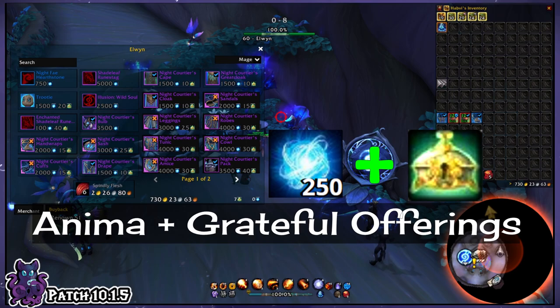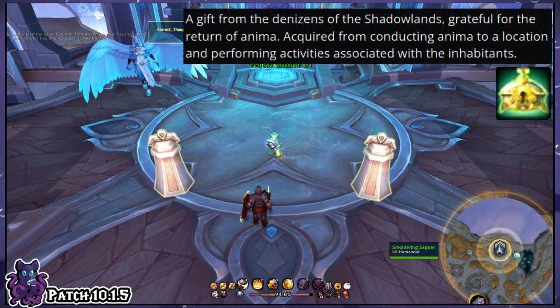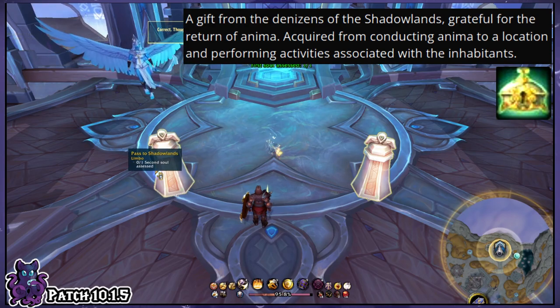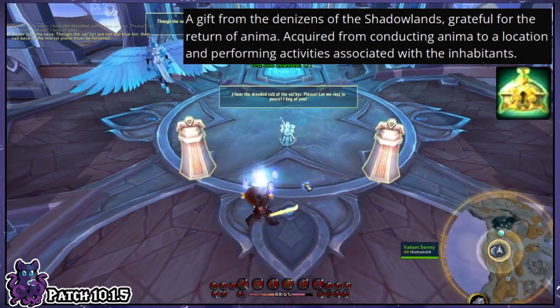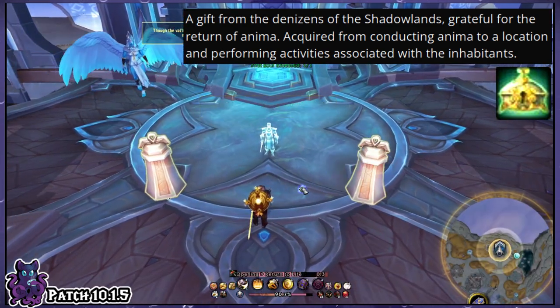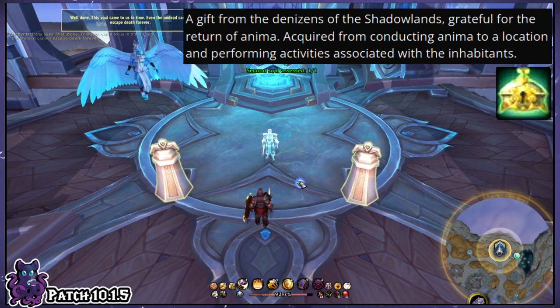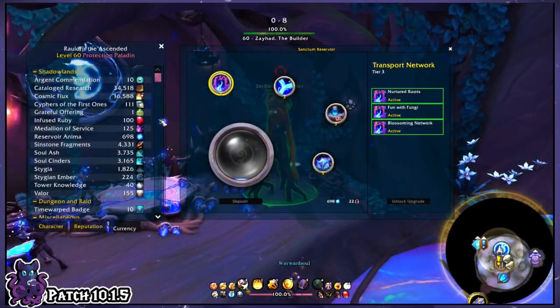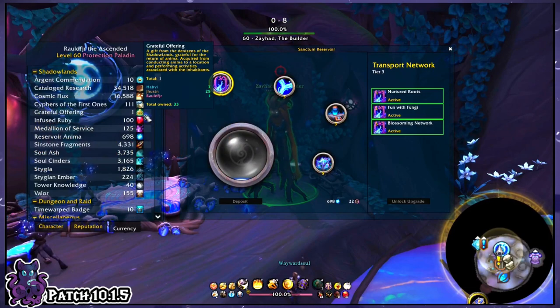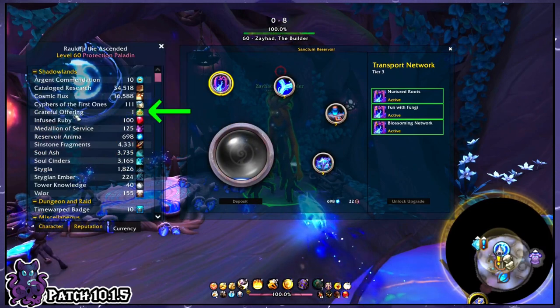It's a bit more nuanced. Grateful Offerings are a currency you get from doing specific tasks, used to buy collectibles such as transmog, mounts, pets, toys, and even illusions from your covenant vendors. What makes this currency stand out is that, unlike the Redeemed Souls currency which is covenant-specific, Grateful Offerings are in your currency tab and stay with you even when you move covenants.